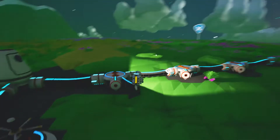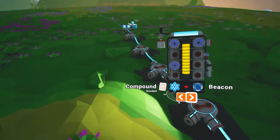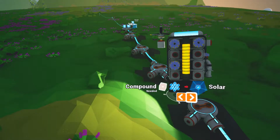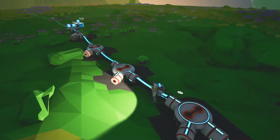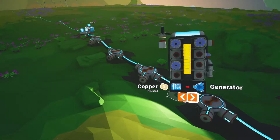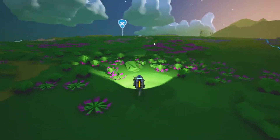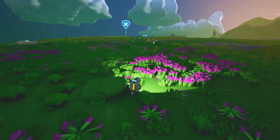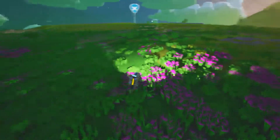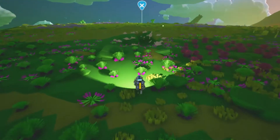Okay, so that was a fuel condenser. Let's see here — beacon, wind vane — okay, so fuel condensers must be something we can put on those. Generator, we need copper. First things first, we need some more resin and then we can build a platform, and then we really need to find other resources like titanium and copper.